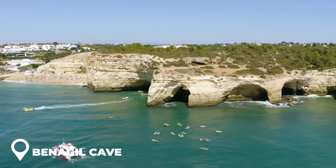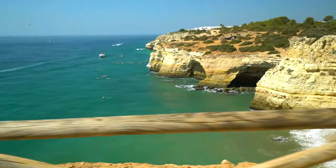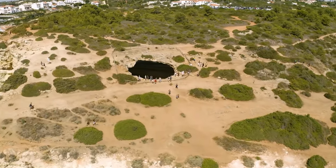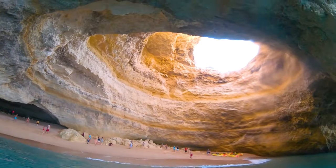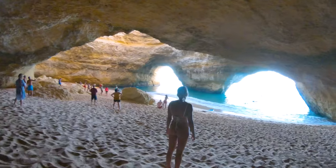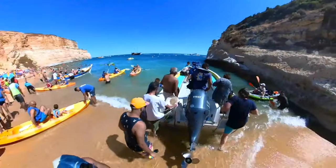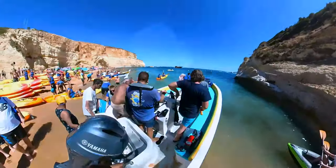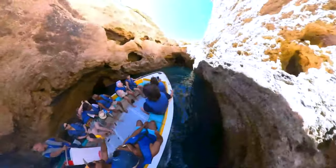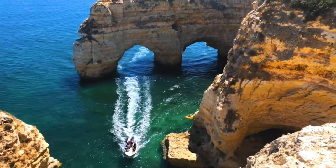Make sure to visit Benagil Cave while hiking the Seven Hanging Valleys Trail, as it's one of the most famous attractions in the Algarve. The cave is a large limestone sea cave with a hole in its ceiling, only accessible by sea. To enter the cave, you'll need to rent a kayak or a SUP from Benagil Beach. Alternatively, you can take a boat tour from Portimão or Lagos if you prefer not to kayak or SUP.